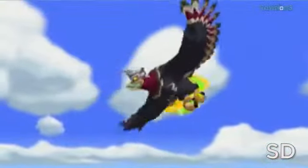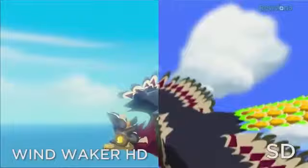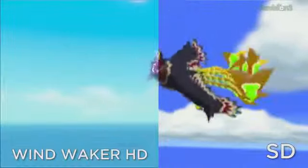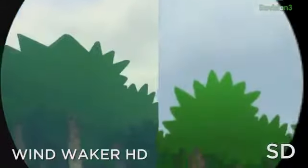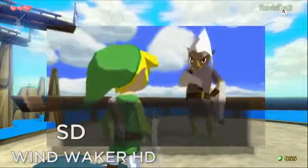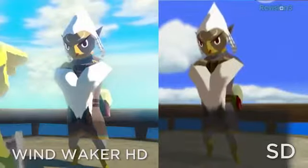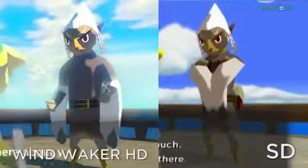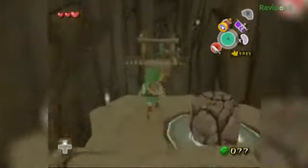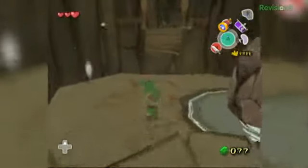So first of all, let's talk about the HD conversion — let's talk about the visuals. Those early screenshots and trailers came out and it looks like maybe they cranked up the lighting effects too much, like maybe they got a little aggro with the bloom. But if you look at the final game in motion, the lighting can be a little cranked up at times, but overall I think it really, really adds to the look. The other thing that the HD helps us get rid of is in the original GameCube version, all the particles and those swirly smoke effects that we love so much in Wind Waker kind of added this graininess and pixelation to the visuals that they don't do now.